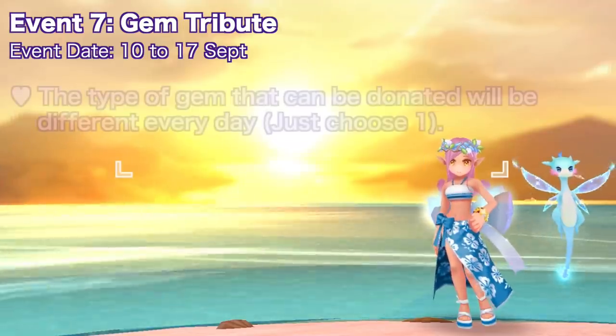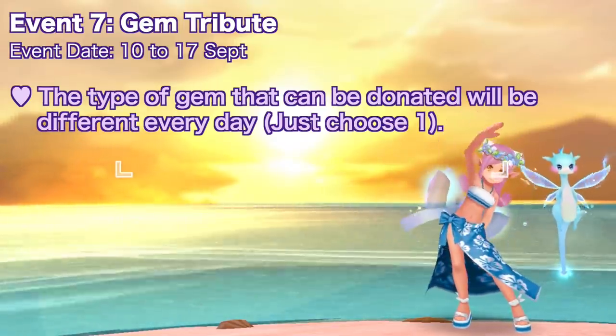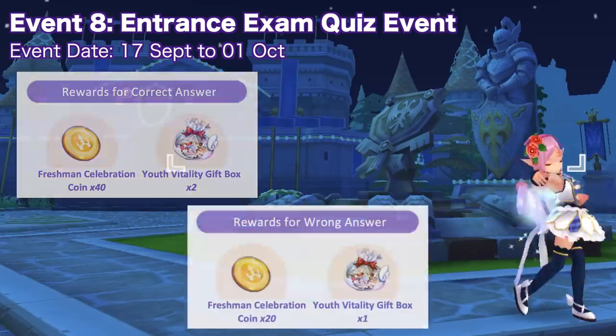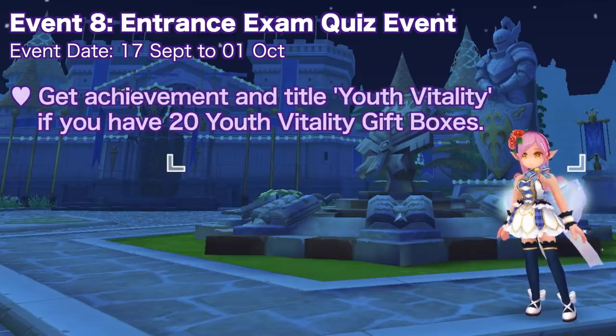The gems requested by the celebration gem exchange NPC will be different every day and you can only donate one type of gem per day, so choose wisely. Starting from September 17, there will be a quiz in Prantera Square for two weeks. Answer correctly to get two youth vitality gift boxes and 40 freshman celebration coins; answer wrong and you'll only get one gift box and 20 event coins. You'll unlock the achievement and title 'Youth Vitality' once you've obtained 20 youth vitality gift boxes.